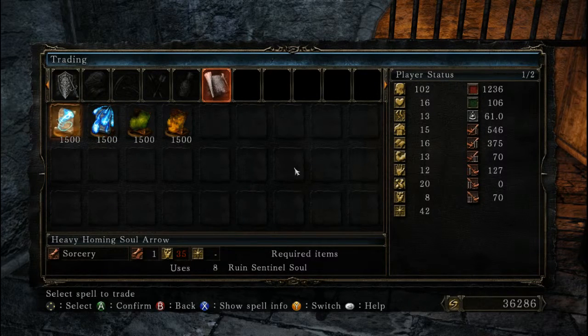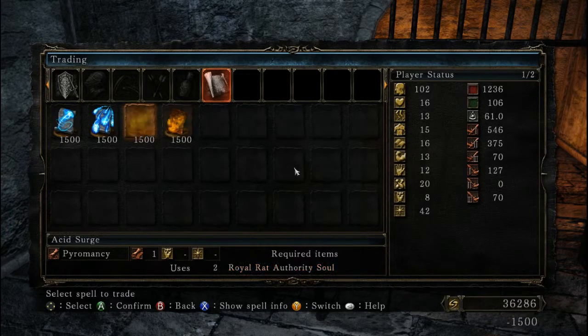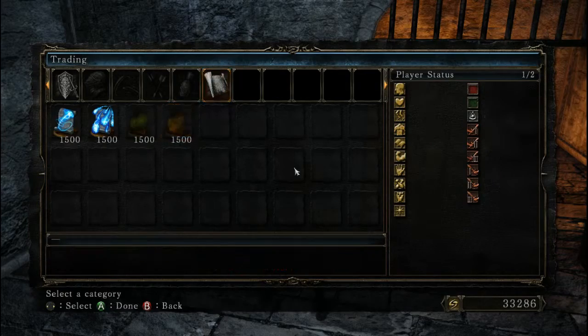These are a couple of pretty high-level spells right here. The Pyromancy I'm going to grab, but we already saw Toxic Mist earlier. And Acid Surge is just annoying. The reason I'm going to grab these is because the Royal Rat Souls aren't used for anything else, so I'll just go ahead and grab them.